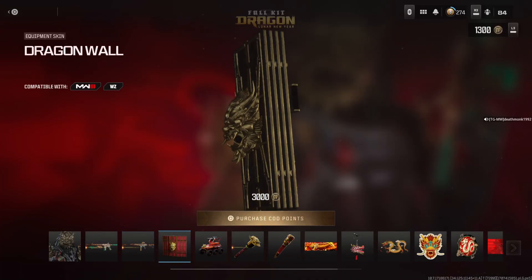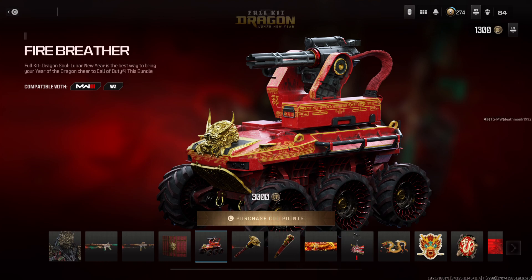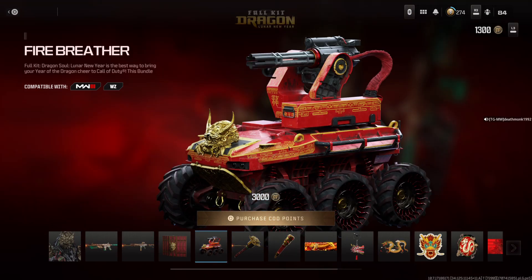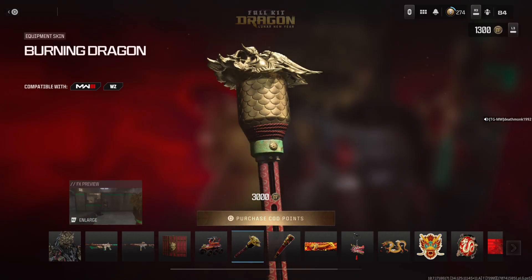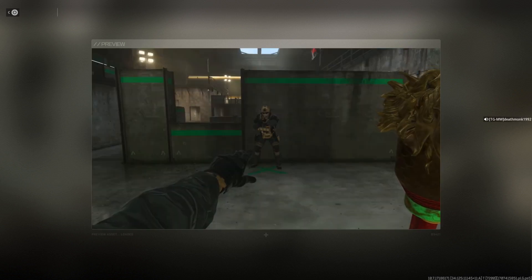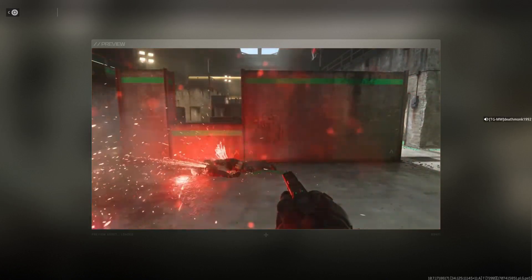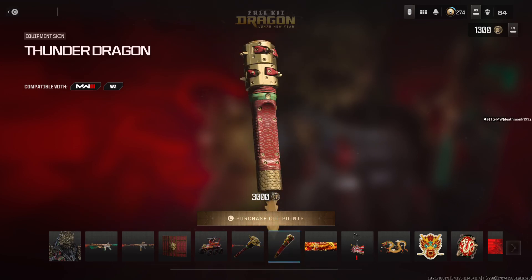There's also the Dragonwall equipment skin. There's also the Fire Breather — looks pretty cool. Also got the Burning Dragon equipment skin. This one appears to be for one of the killstreaks. It's really interesting — I think it might be the Thermite, but let me just confirm that with the gameplay here. There's also the Thunder Dragon equipment skin. I can't really identify that — might be the shock stick, but don't quote me on that.